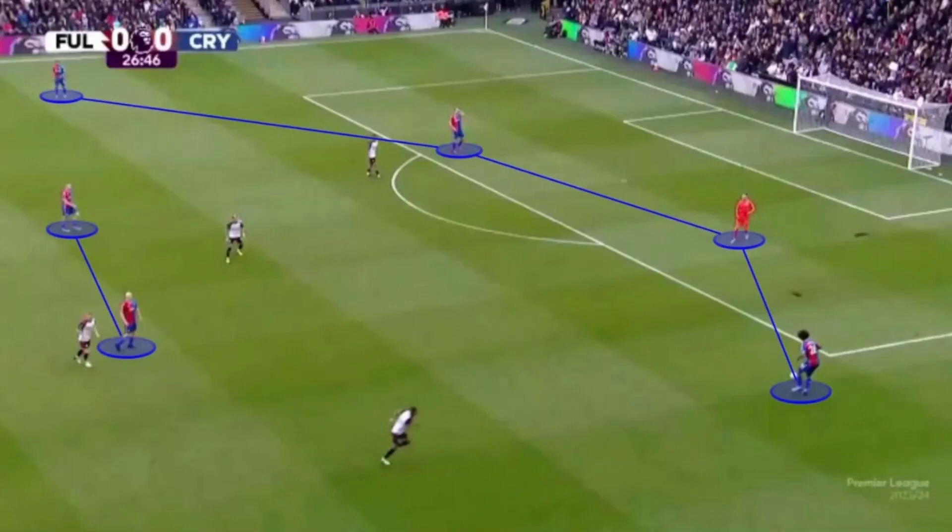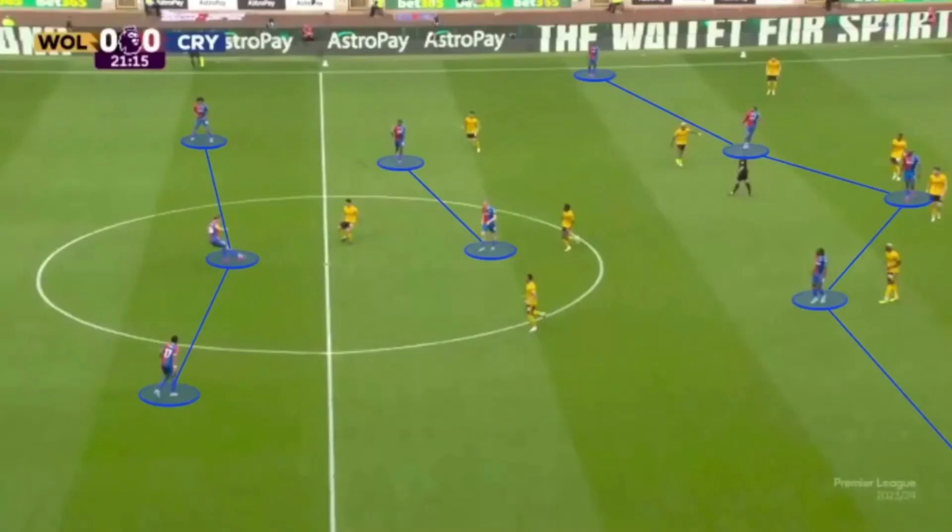Straight into it with the low build-up, where Glasner sets up in a 4-2-5. That's where the goalkeeper joins a back three to create a back four, using the goalkeeper to help create an overload and beat the press. In a high build-up it's a 3-2-5 — pretty much the exact same but without the goalkeeper.